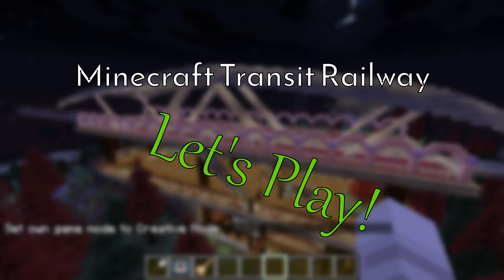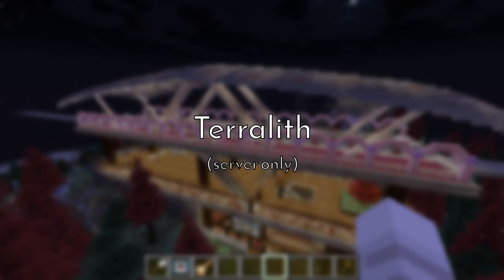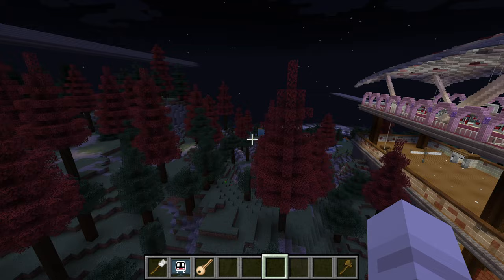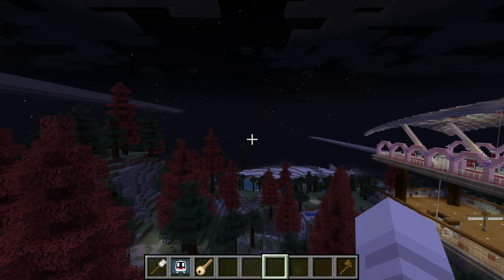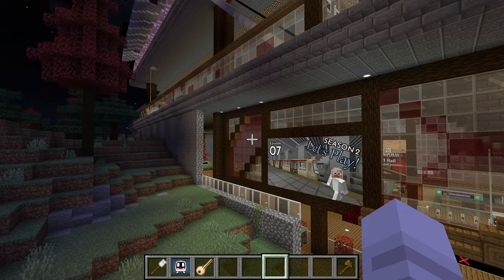Hey everyone and welcome back to another episode of the let's play series. I hope you recognize this station because it's one of the very early stations on this server — it is the iconic Red Leaf station. You can see these beautiful red trees around me, and the Snowland Express bridge is still a work in progress after so many months. Anyway, I am here because I have something to work on at Red Leaves.